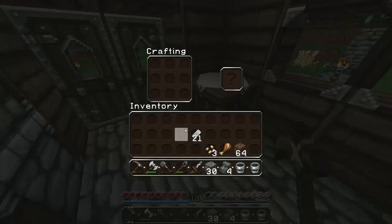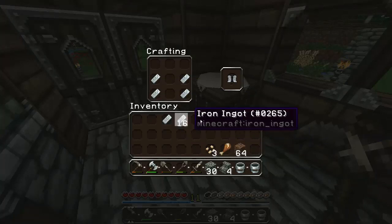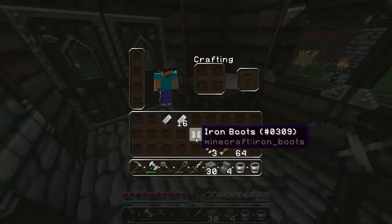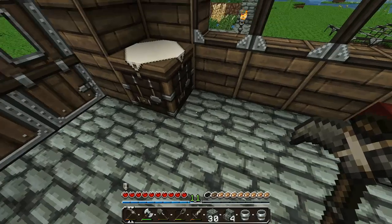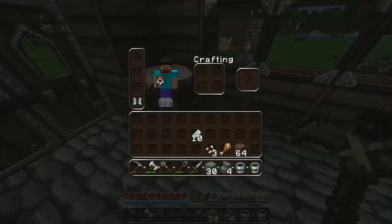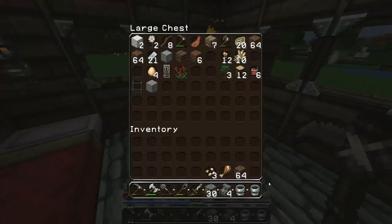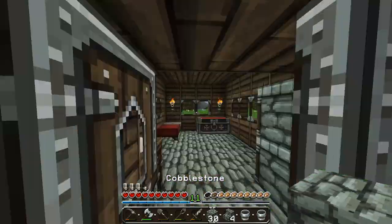Look how nice that looks - that looks like a professional farm right there! Let's go to sleep so I don't have to deal with the mobs, because the mobs are super annoying when you're trying to build. They're always running around and then creepers blow up your farm. I do not have seeds in here. I got iron - let's make some boots. There we go, iron boots, and we'll make a pair of pants as well. So we have a little bit of armor now.